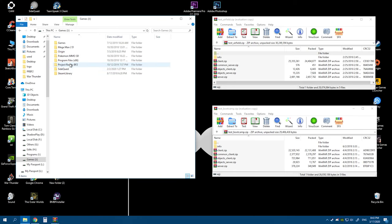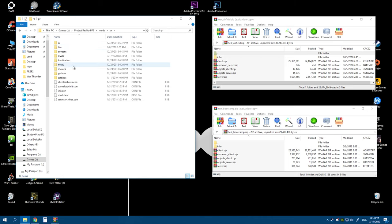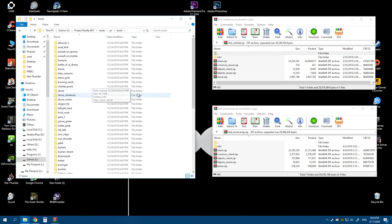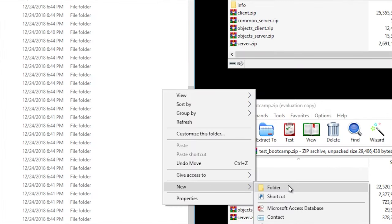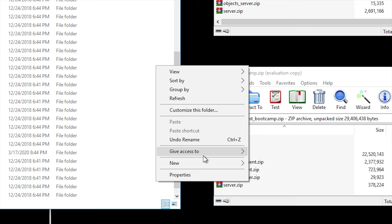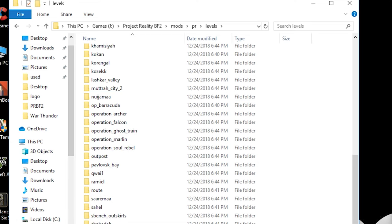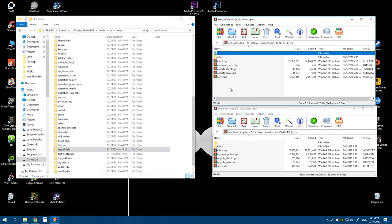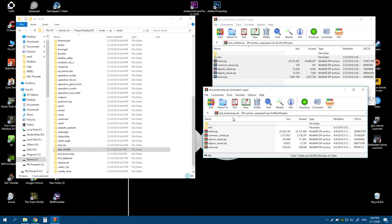Once you download everything, go to your Project Reality folder. Go to mod > pr > levels. Here you can find all the levels. I'm going to make a new folder named Test Airfield, and you have to make one for Test Bootcamp. So you have to make two new folders and rename them as the map names. Now unpack the Test Airfield zip files into the Test Airfield folder, and unpack the Test Bootcamp zip file into the Test Bootcamp folder.